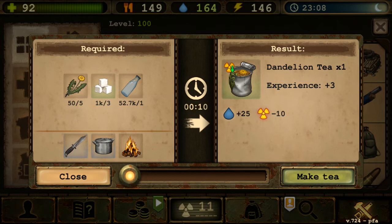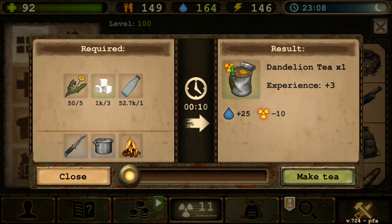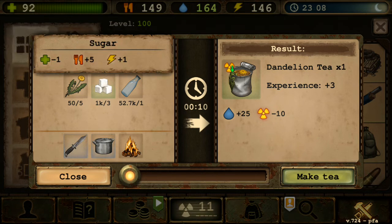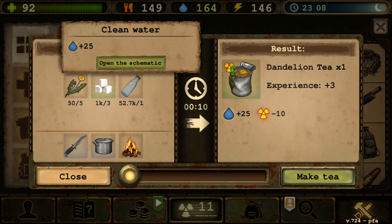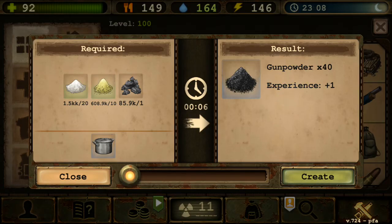Handmade Respirator gives 1 radiation resistance point — useless, as we saw Chelyabinsk gives +17 radiation, so 1 point means nothing. Dandelion Tea reduces radiation by 10 — I think this is the same as before. Simple recipe: dandelion, sugar, water. Great for new players — grab dandelion from the coast, buy sugar from NPCs, and make dandelion tea for -10 radiation. Gunpowder is essential for crafting bullets.